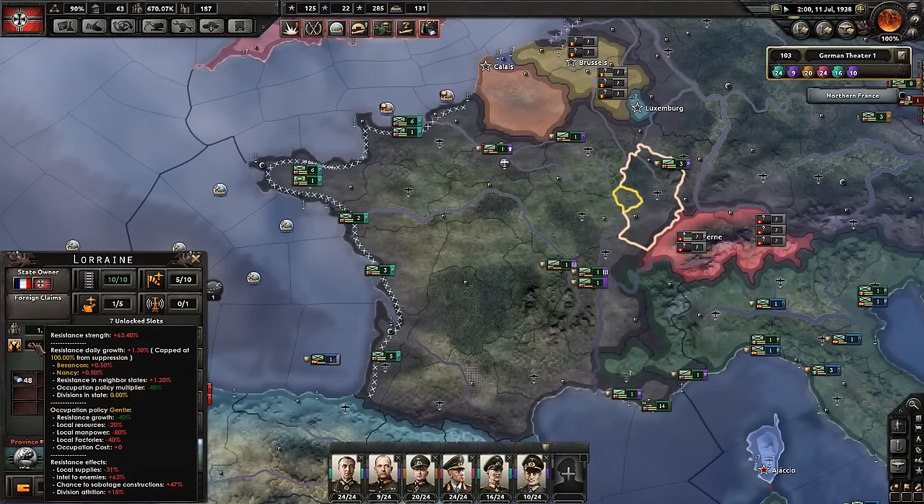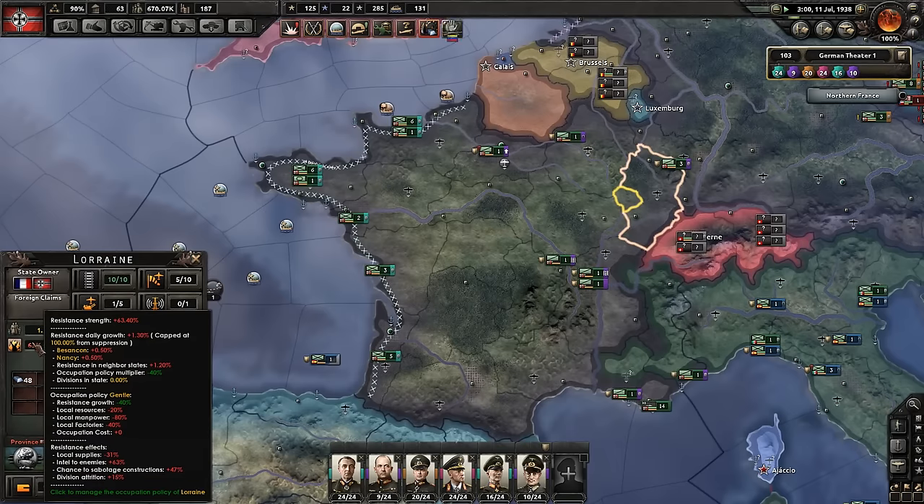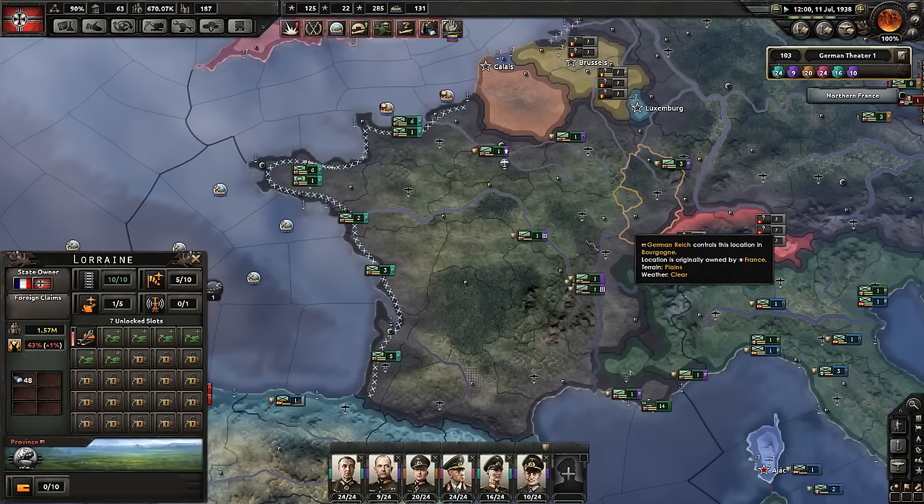The resistance is huge. Local resistance affects local supplies and it's really low. I think it's the cost. What's making it go up? State occupation, awesome modifiers, resistance support — I honestly don't know what really affects it.